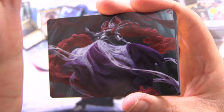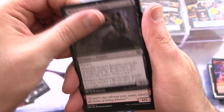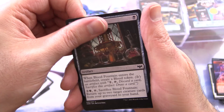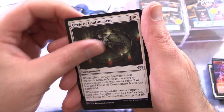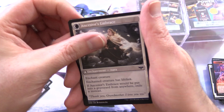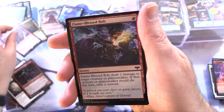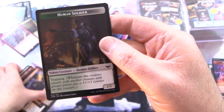Crimson Vow — we want to see Olivia Voldaren or something spicy like that. Here we go — it's Olivia, Crimson Bride. And we have a Plains. Blood Crave, Socialite, Aldaran Epicure, Blood Fountain, Falcon Wrath Celebrant, Parasitic Grasp, Circle of Confinement, Desperate Farmer — he's actually a Depraved Harvester — Kindly Ancestor flipping into Ancestor's Embrace, Blood Petal Celebrant, and Kessig Wolf Rider is the rare. Foil Flame-Blessed Bolt and a Human Soldier token.